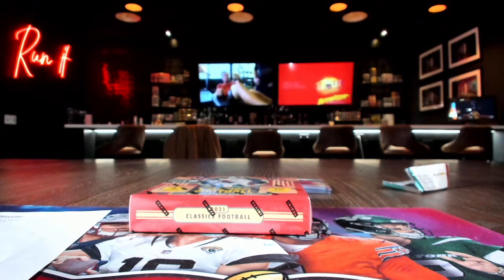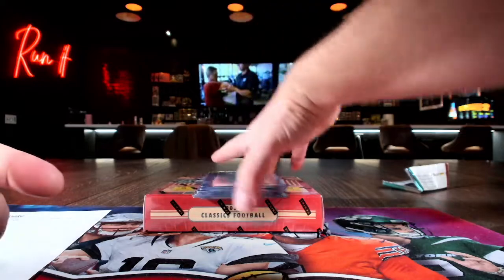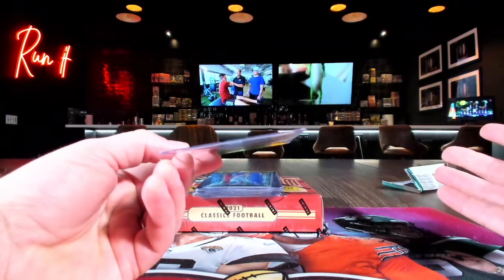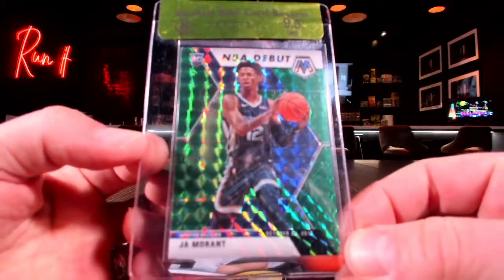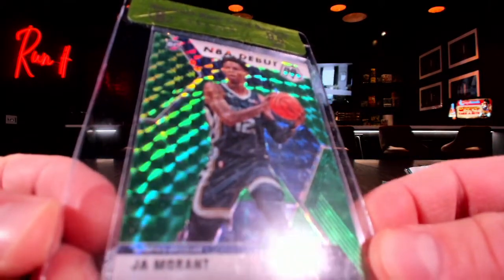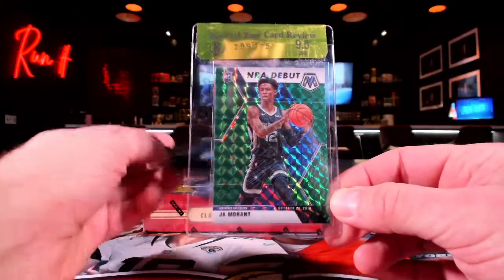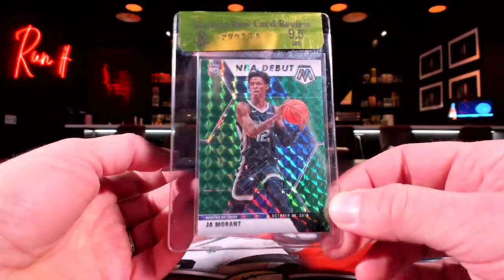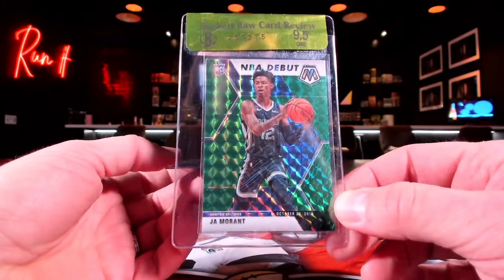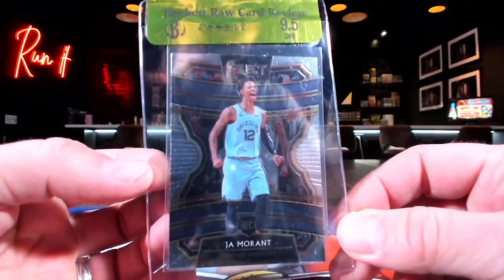Now we need to do the Morant BGS cards — type these ones in as we go along. It's a $700 box, so if you hit something good out of there that'd be fine. First up you got a 9.5 — that'll be the green debut. Ja Morant 9.5 green debut. I basically split the cost — roughly 500 on the box and 500 on the other. Then you got the Select 9.5.